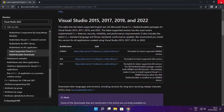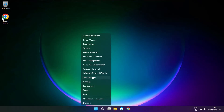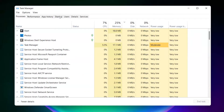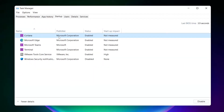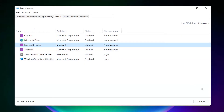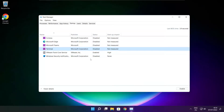Close internet browser. Right click the start menu. Open Task Manager. Click Startup. Disable not used applications. Close the window.